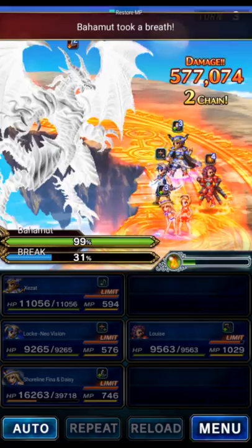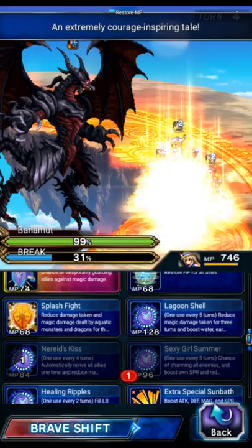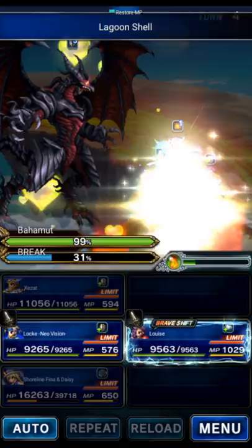Very nice. The boss is charging up Mega Flare — no big deal. We're going to use Phasey this turn to do Sexy Girl Summer, and we'll do magic mitigation. Phasey should be fine here.